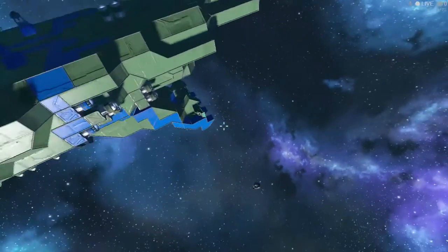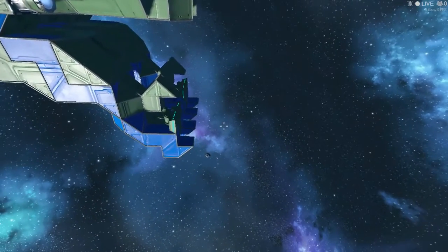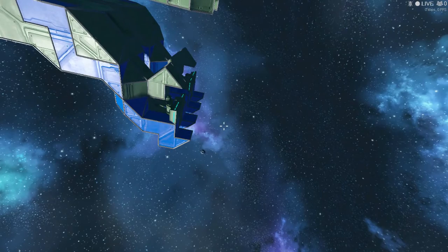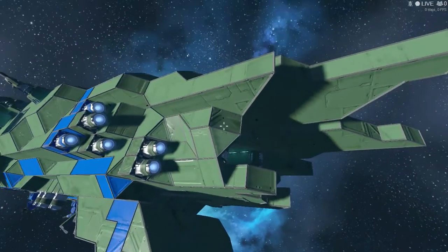It has claw-like legs to grab onto things — sometimes it works — and it has landing gear inside, so that system actually works.